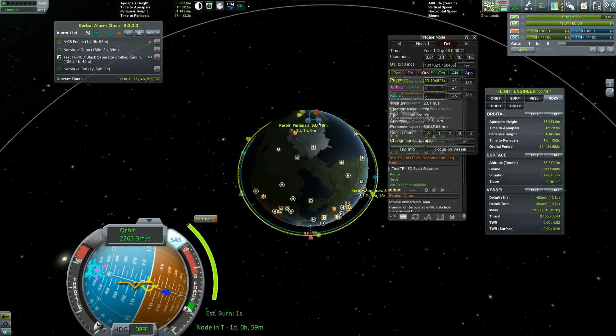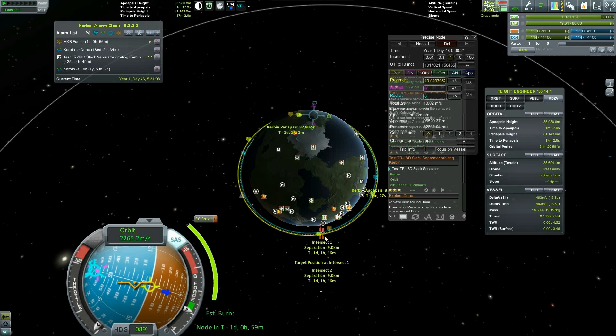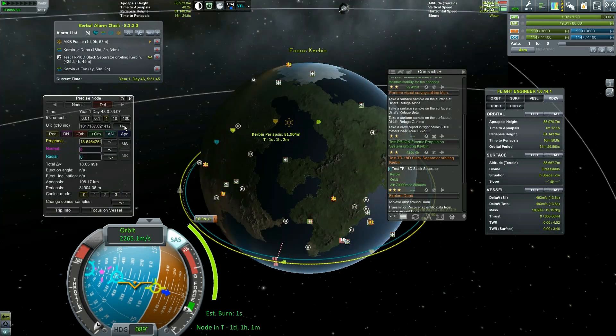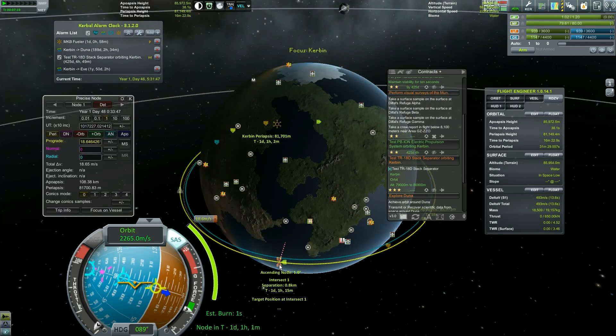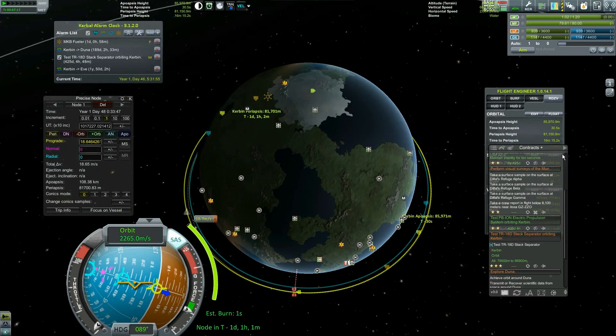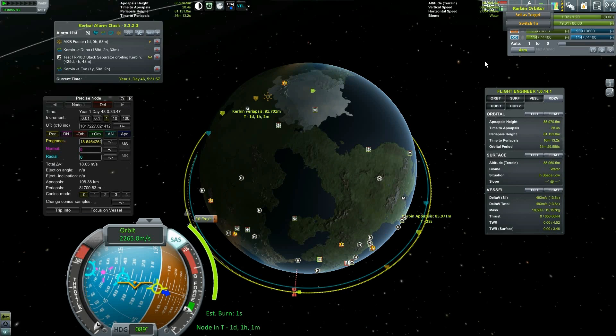Now we have very little fuel to get this guy to the station. It looks like it's going to be about a day from now — not a big deal. We can tweak this with some burning to get a fairly close encounter. Nine kilometers — yeah, it's not the best but definitely not the worst. Ended up using the precise node to get it right. We got it — we're good to go.